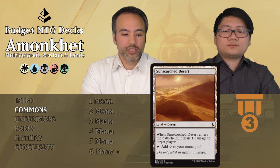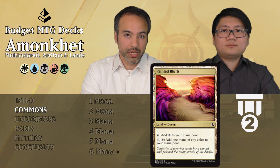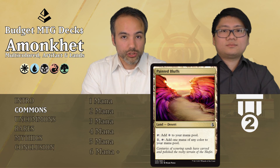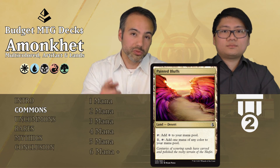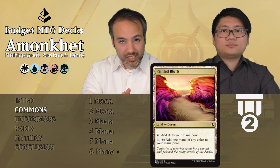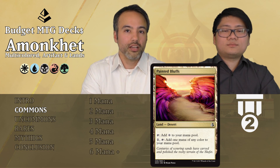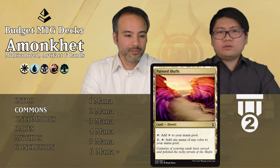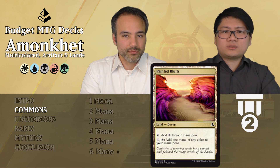Then we have Painted Bluffs. It's also a desert that taps for colorless mana, but we can pay a mana of any color and tap it to produce mana of the color we want — so it filters mana. That does mean getting the color you need costs 2 total, since you tap one land for mana and this one to filter it, which puts you behind. Still Tier 2, because it works as more than just a filter land — it can produce colorless by itself and doesn't come in tapped. That really pushes it into Tier 2 territory.